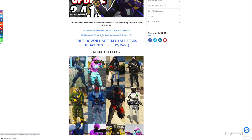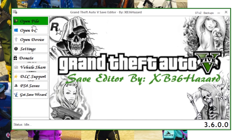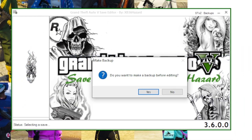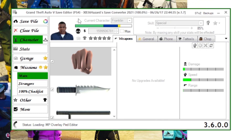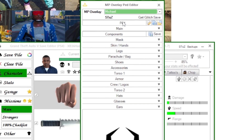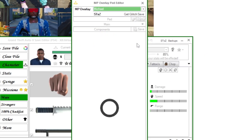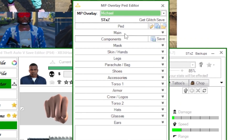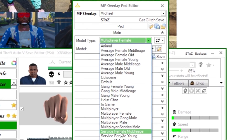Go back to the website and click the hyperlink: 'Modern Save for Male Outfits — use if your character is male, version 1.58.' Hit it for the direct download — it's safe. Once you have it on your computer, go to Open File and select it. Hit the yellow hanger. Now hit Replace Data and select the MPO overlay file you extracted. Boom — that should be it. It should display on Multiplayer Female, so switch to Multiplayer Male to verify the outfit looks correct.